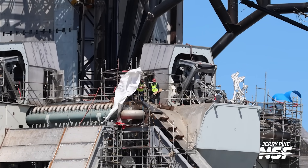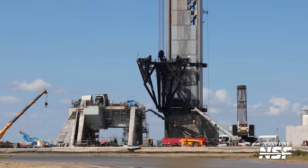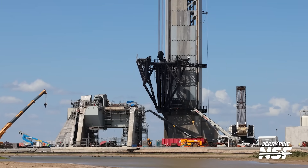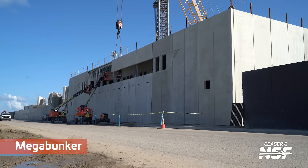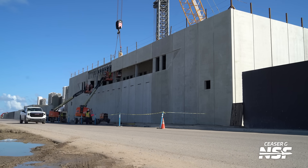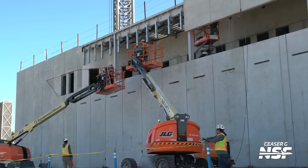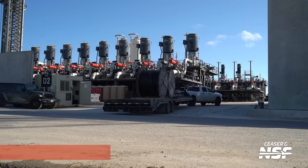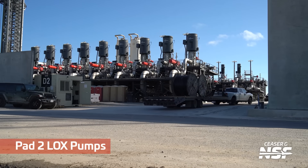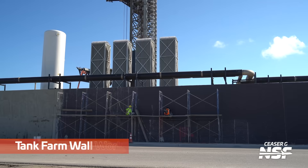Those are the two Booster Quick Disconnects. They're going to be using two of them: one mainly for liquid methane, and the other one mainly for liquid oxygen - there will be other fluids and whatnot, but those are the main things they'll carry. Meanwhile, the Mega Bunker - one of the theories is that it might replace some of the restroom areas that they have, because they might be in the way of the plume from Pad 2's flame trench.